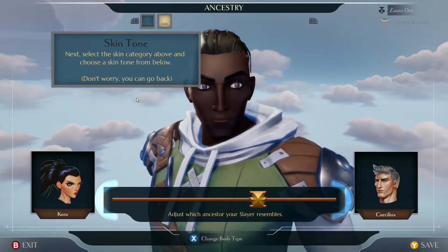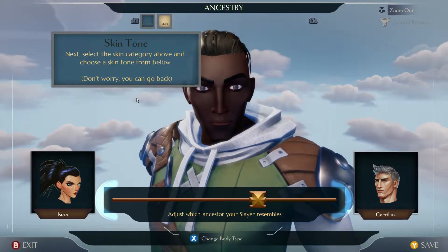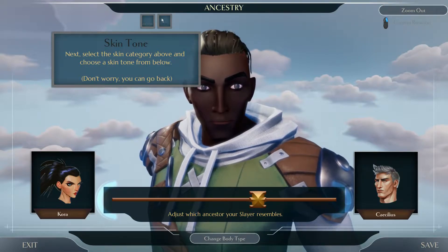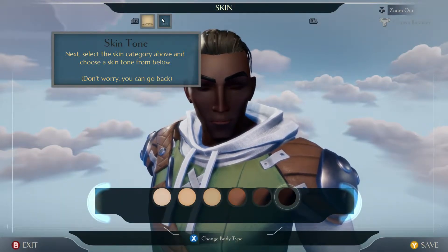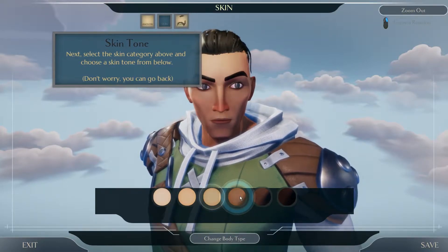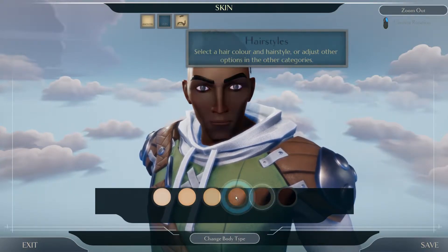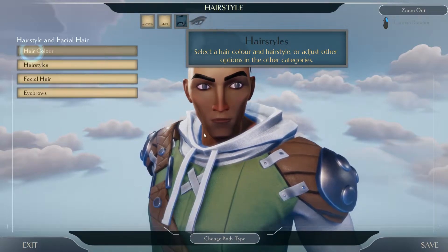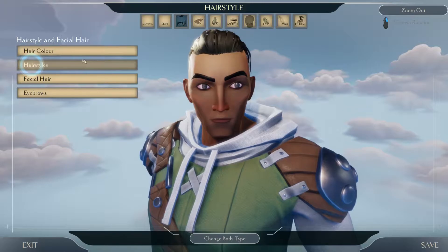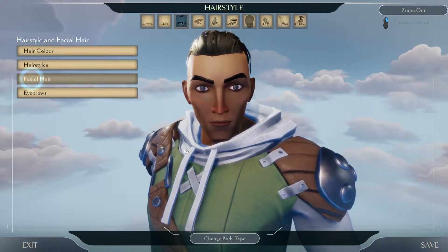Skin tone — select the skin tone category above and choose a skin tone from below. Don't worry, you can go back. I'm going to do this bit with the mouse because it seems to be having a few problems with the controller at the moment. That looks good. Hair colour I'm quite happy with actually.